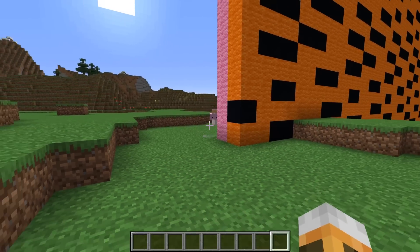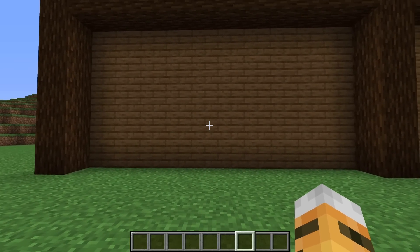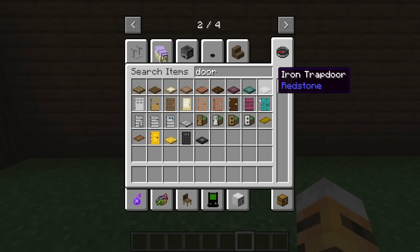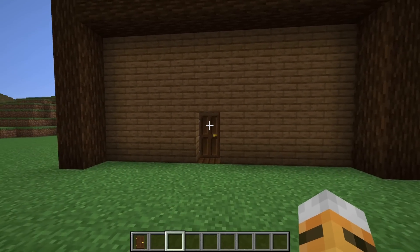You're definitely going to need luck, but anyways, let's get going! So now it's time to build our front entrance, and for our front entrance, I actually want to make a jumpscare front entrance. So what we need to do is come right here and break a hole for our door, then put a dark oak door on here, which looks super cool on this haunted house.